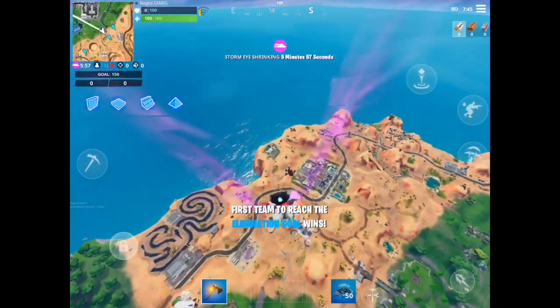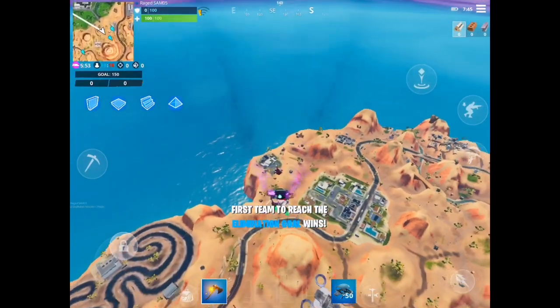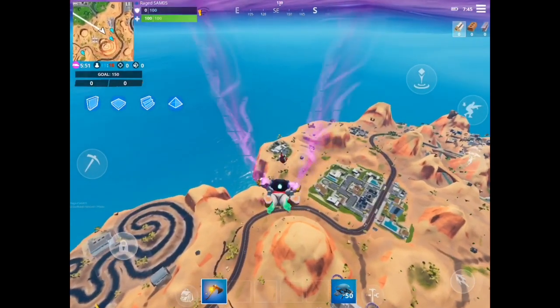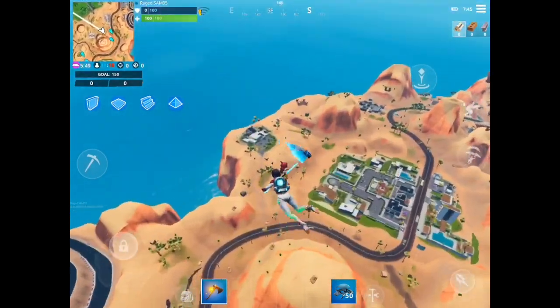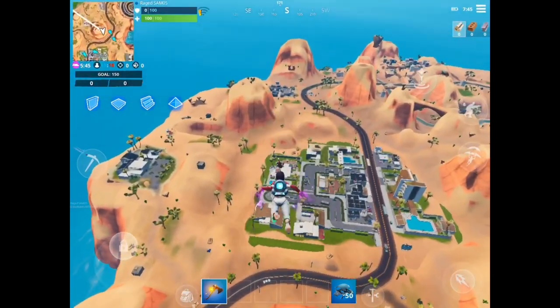What's going on guys, Raid Sam here. In today's video I am going to be showcasing the location for the four byte number 74. It says found within an assassin's house in the basement in the filing cabinet.